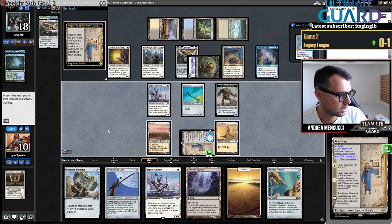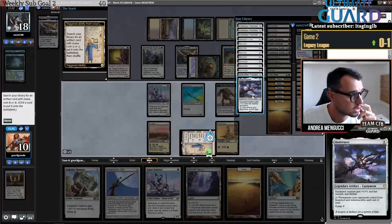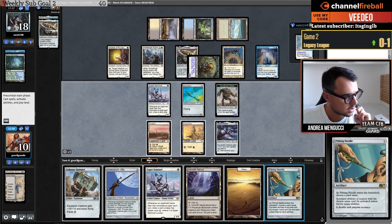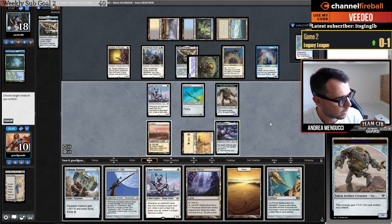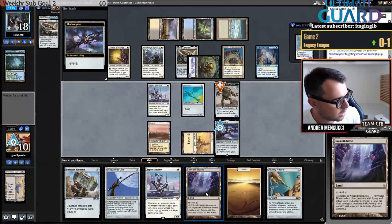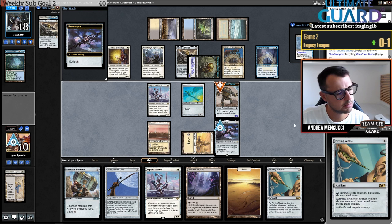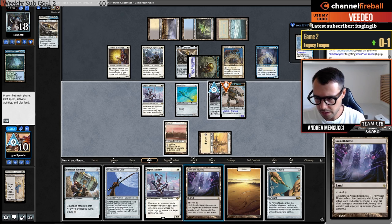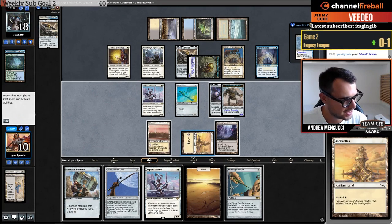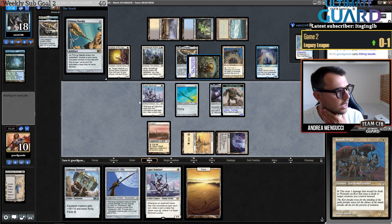Actually, I'm just going to get the Shadowspear now. First I'm going to equip it, then play Esper Sentinel. I'll play Pithing Needle first because sometimes they play Daze in those decks. Needle again on Nomads en-Kor. They have one card in hand — can't be Daze, can't be Force because there's only one card. The Shadowspear and the construct will both be 8/8s — my opponent needs to stay back with Nomads en-Kor.